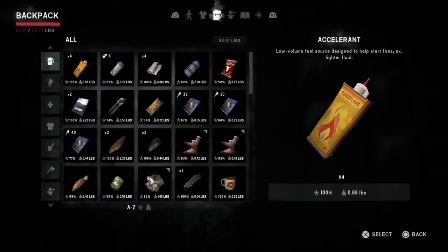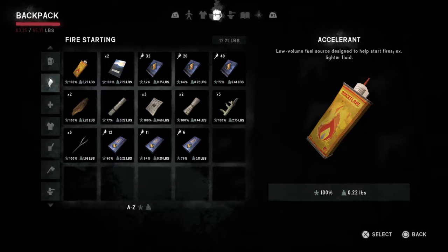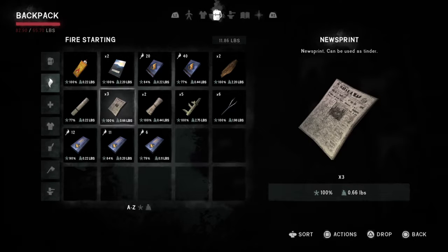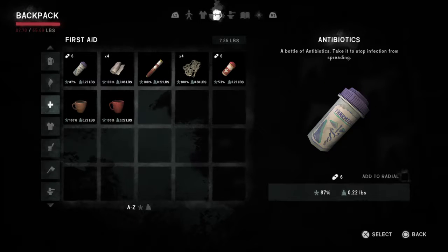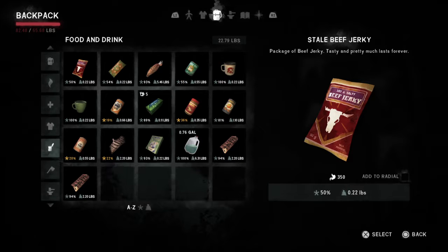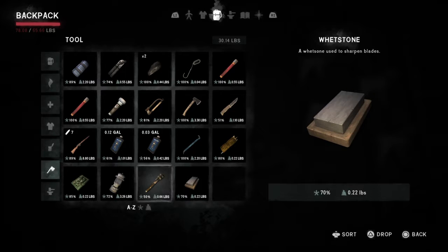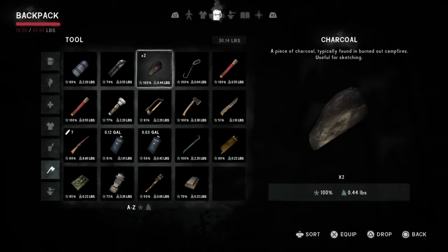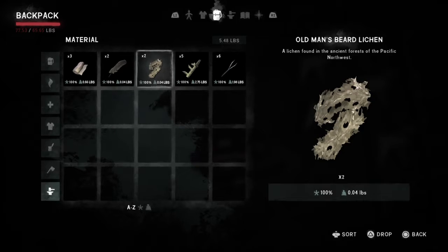Here's my inventory. I should probably drop this accelerant because I don't need four of them. Here's the fire stuff — a bunch of matches I should drop; I don't need that many matches, probably not gonna start that many fires while I'm here. Medical. Clothing I'm wearing currently. Food — good on food. Two pry bars because I just found another one, so now I have four pry bars. A bunch more flares. A gun — probably gonna actually find another one. And then some crafting spots.